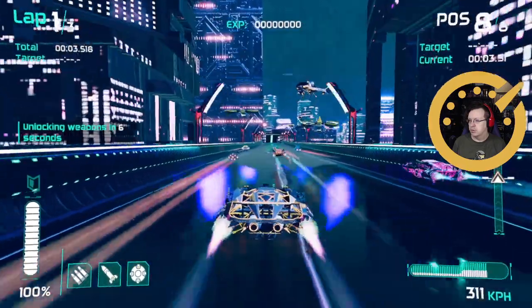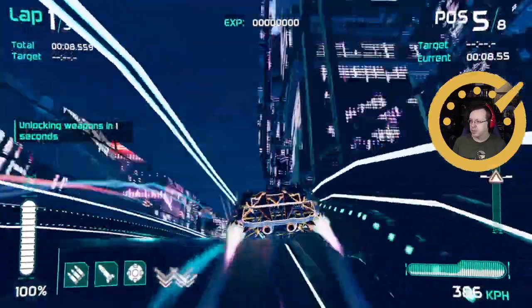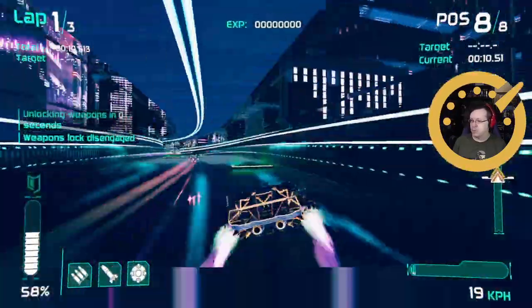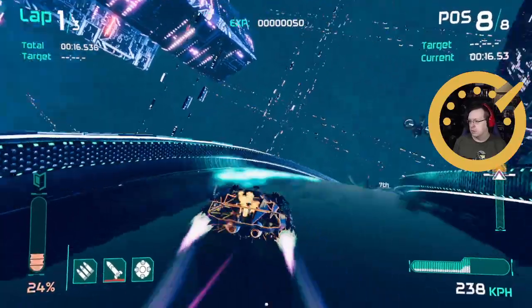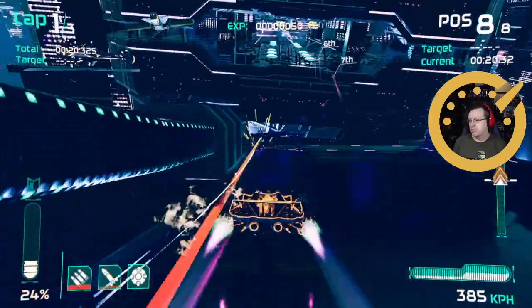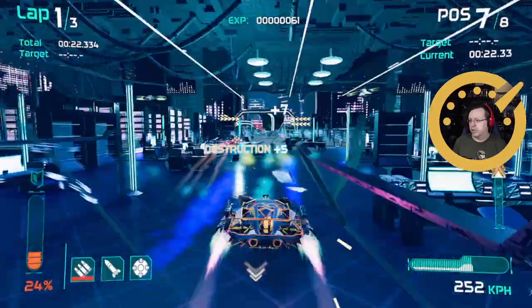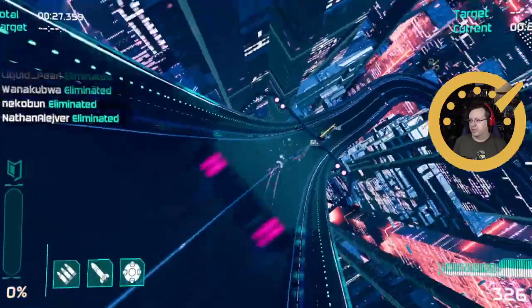Alright, right trigger definitely seems to be the accelerator — I probably should have checked the button binds. X seems to be cannon. We're flipping — this is a lot more going on than the past two Flashouts.